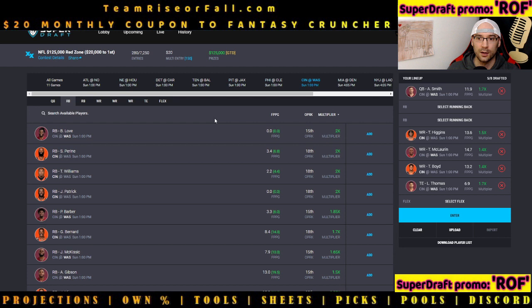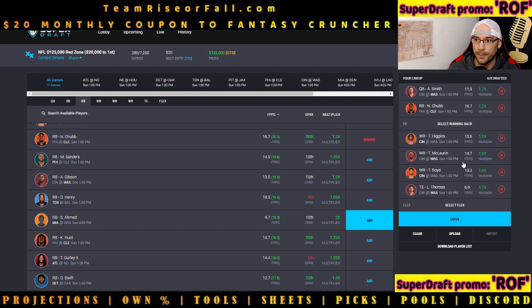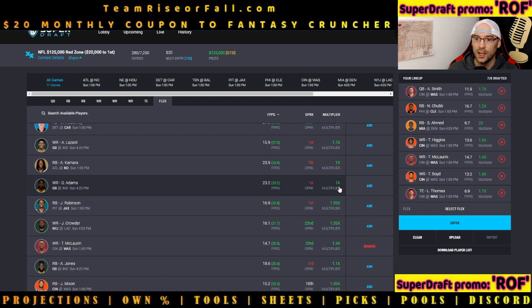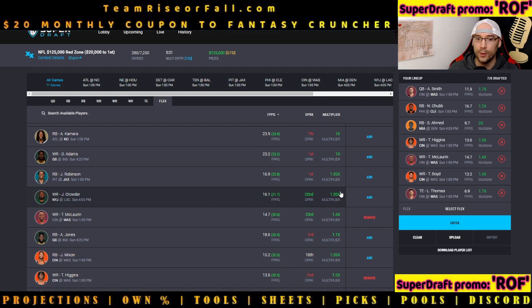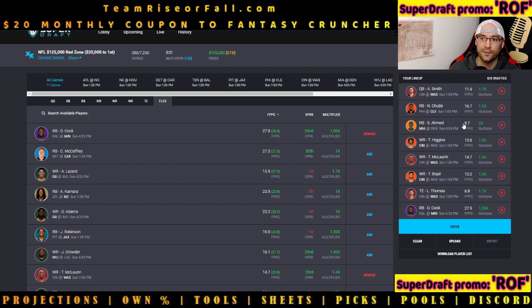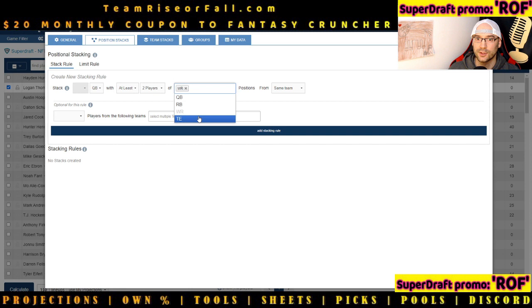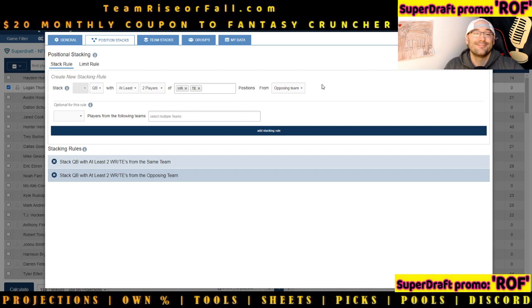At running back, plug in your two favorites of the week — Nick Chubb, Salvon Ahmed — whoever they are. For the flex position, plug in your favorite final play on the entire slate, totally regardless of their multiplier: who do you think is going to go absolutely bonkers? Dalvin Cook — bang, there you go. A five-player game stack focused on the stack first, upside next. I hope you enjoyed this SuperDraft tutorial covering player pool building in Fantasy Cruncher — including unchecking flex at tight end, adding stacking rules, and using projections. Over a thousand members already in Discord through teamriserfall.com — I'll see you on the inside!